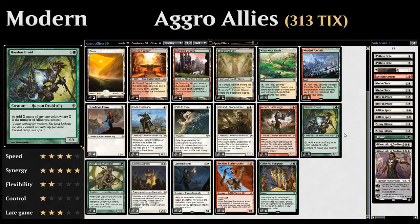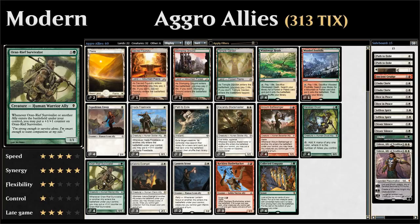Four copies of Harabaz Druid: one and a green for a 0/1 that can tap to add X mana of any one color, where X is the number of allies we control. This can ramp us very nicely and allow us to empty our hand quickly to kill the opponent fast.